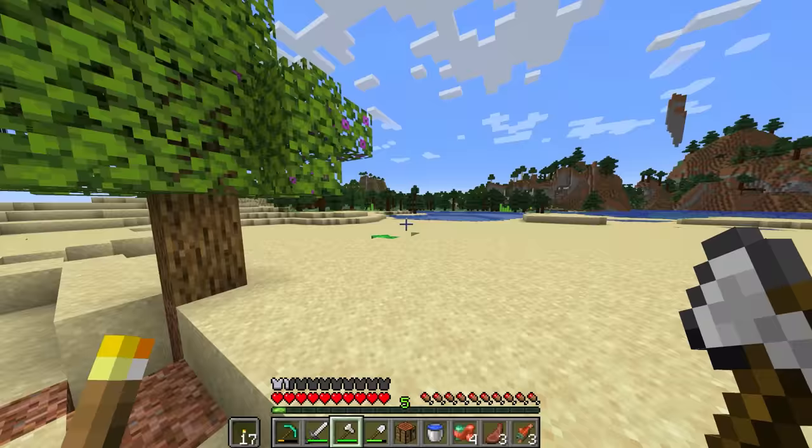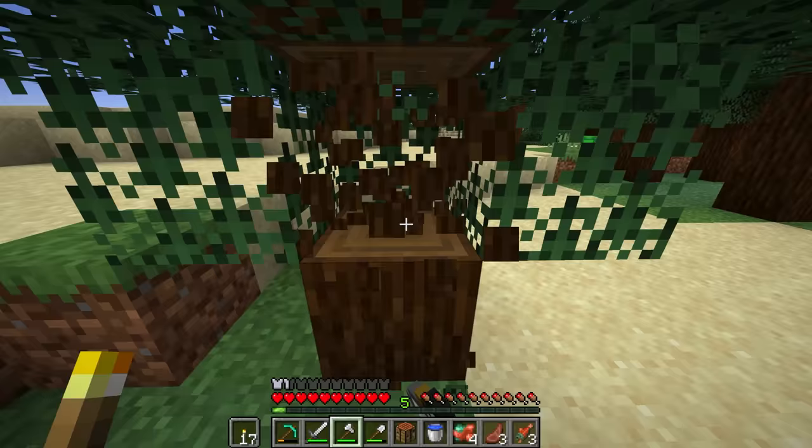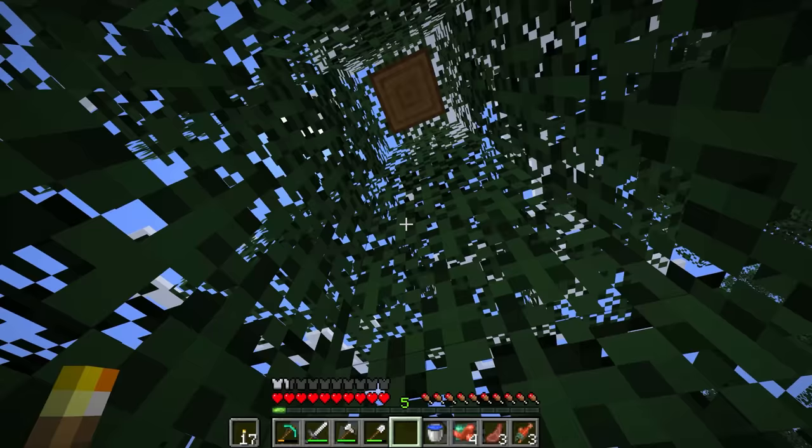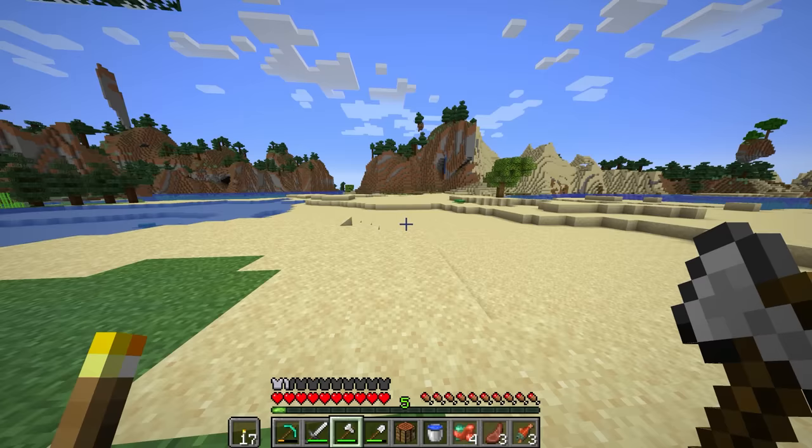Let's go to the closest trees and get a little bit of wood. This should do us just fine. I was going to say, I'm so happy the first base turned out so well — it makes me excited to come back home instead of coming back to a crappy-looking house with chests all over the place. We actually have organized chests. I spent a little bit of time between episodes organizing them, so everything is nice and tidy.